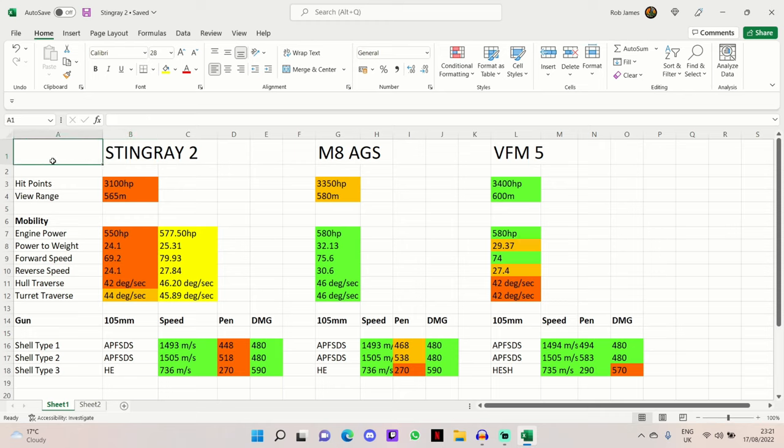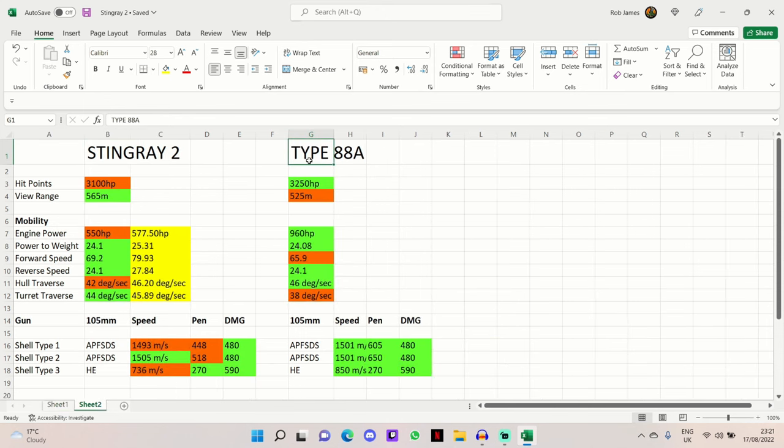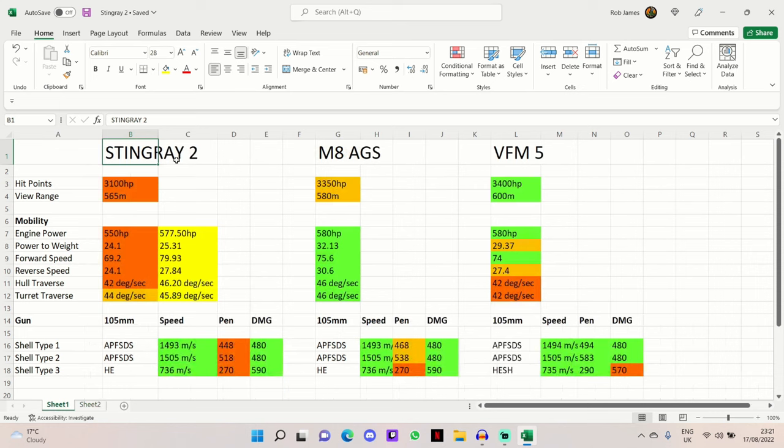It comes after the Stingray in era 2 and leads on to the M8 AGS and the VFM5, which we'll also be taking a look at in comparison to the Stingray 2. I've also decided to compare the Stingray 2 to the Type 88A, which is a bottom era 3 medium tank for the Eastern Alliance, to give a good indication of how it compares to a medium tank. The reason is that it's kind of a hybrid between a medium and a light — it's a fairly large profile light tank. It has the concealment of a light tank but the single-fire gunpower of a medium tank, and it plays a very good sniping role.